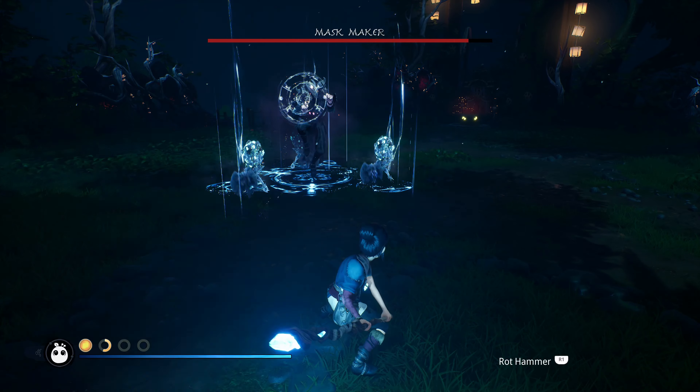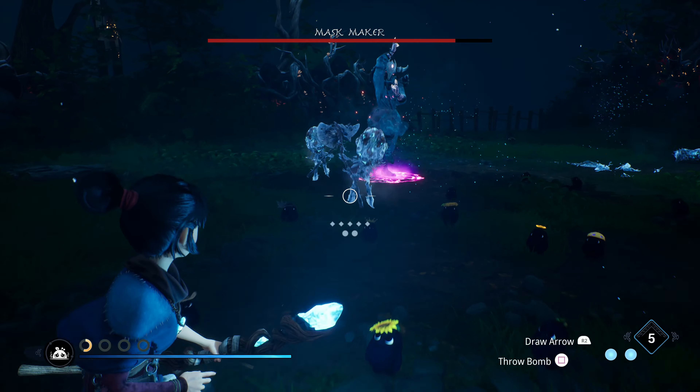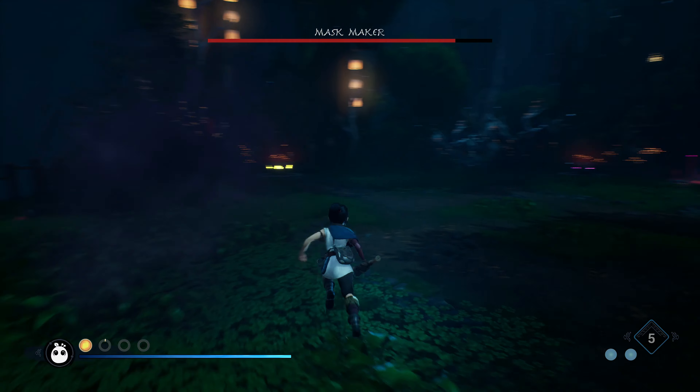He's summoning minions — a rot hammer will deal with them. It would have, if it hadn't auto-tracked onto one of the minions. If that rot hammer had hit the boss it would have killed all of the minions in one hit. But they're cleared now anyway.